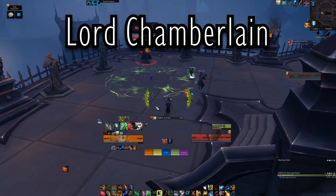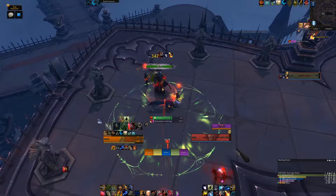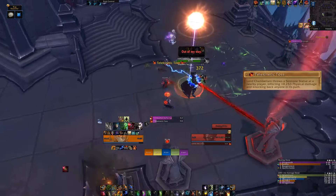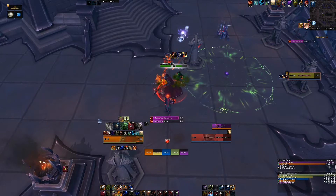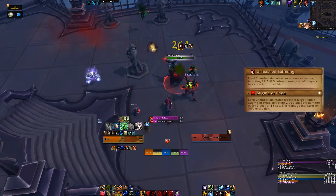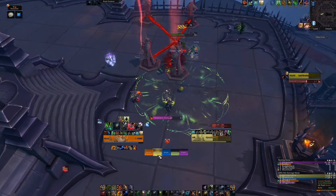Lord Chamberlain is the final dungeon boss. Throughout the encounter he throws around four statues in front which you need to dodge. Telekinetic Toss is where he pulls the statues across the room at targeted members. He also does a frontal called Unleashed Suffering so make sure you avoid this. Make sure you look at what direction these statues are aimed at so you can get an idea of the path.